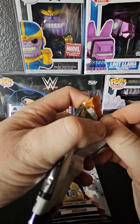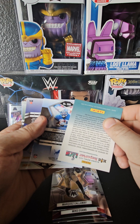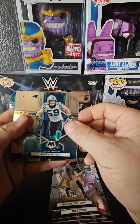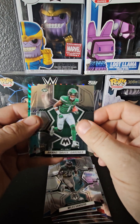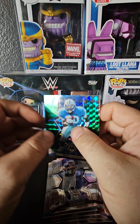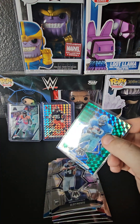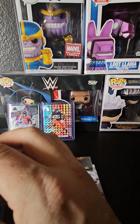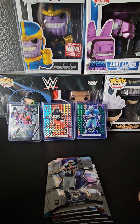Pack two — there we go, what I was waiting for. We have Luke Keekly, Chase Young, Miles Sanders, an Ahmad Sauce Gardner rookie, Alec Pierce rookie, and a green prism Barry Sanders — amazing card. Let's go ahead and pop the Barry Sanders into a top loader. Not bad at all, I like that green prism. We're down to four packs.